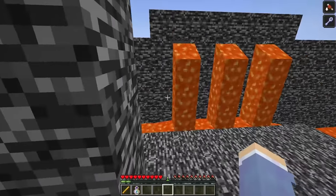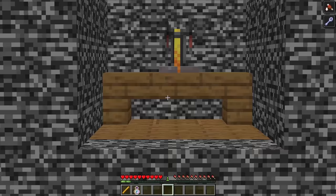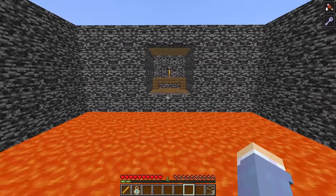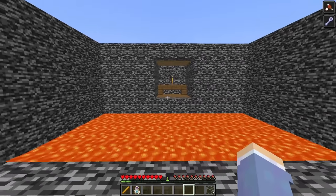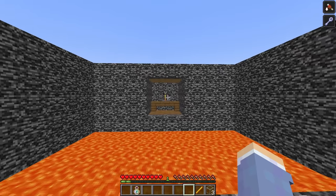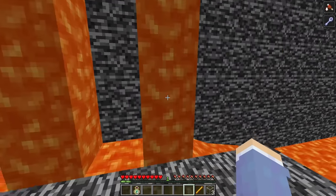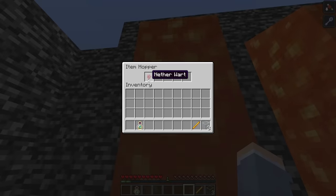In the next room, there seemed to be no exit. We were on a platform of bedrock surrounded by lava, with a brewing stand on the other side. When I turned around, I found a barrel with three pieces of glass inside. Three pieces of glass wouldn't be enough to reach the brewing stand, so I had to find another way. Since I had a blaze rod, three glass, and a brewing stand, I figured we'd need to make a bottle. I right-clicked holes on both sides of the room and found an item hopper with a nether wart inside.